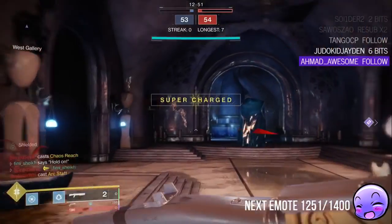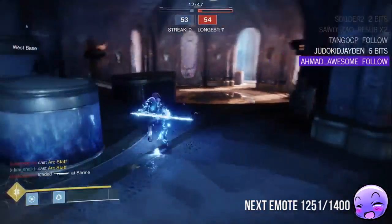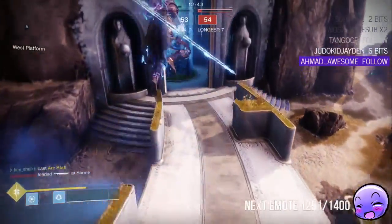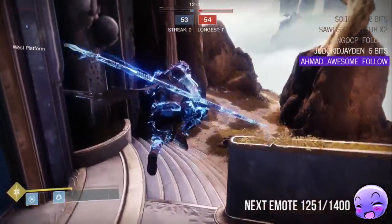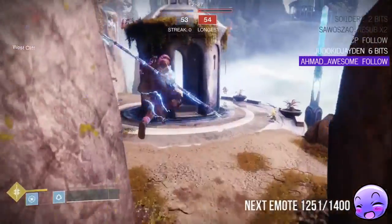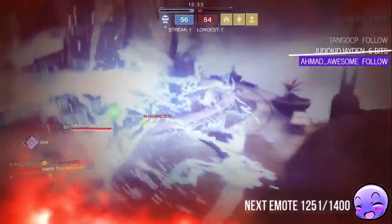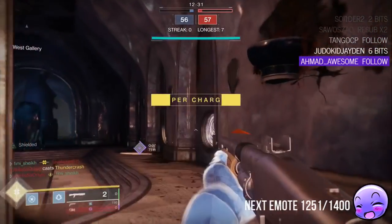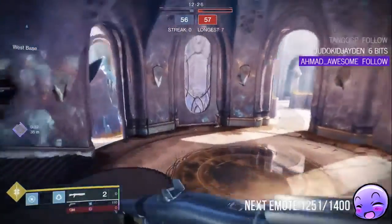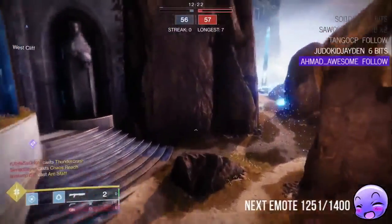I think that basically covers everything that we wanted to test. We tested all the supers — we skipped Well of Radiance but obviously that's pointless. Bottom tree Sentinel we skipped as well — that's the same as top tree. And the other Arc Strider trees we don't need to test either. So yeah, basically that's it. I hope you guys enjoyed seeing what this super can tank and what it can't. Thank you guys for watching — don't forget to leave a like and maybe subscribe.